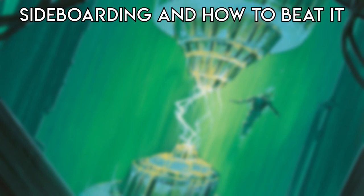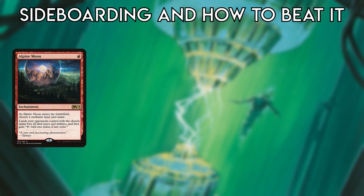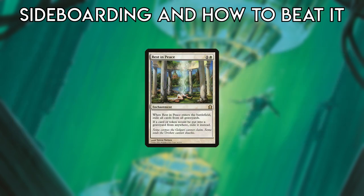The best way to attack Tron is by hitting its mana production by destroying its lands. Common hate cards are Alpine Moon, Blood Moon, Damping Sphere, and Spreading Seas, though anything that costs three or more may be too slow on the draw. Uniquely though, these cards aren't actually win-the-game cards versus Tron in the same way hate cards usually are — for example, Rest in Peace against Dredge.